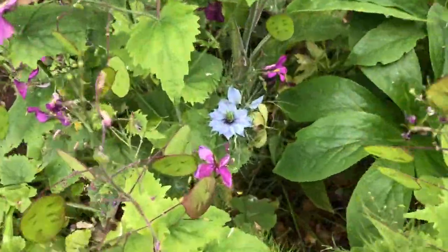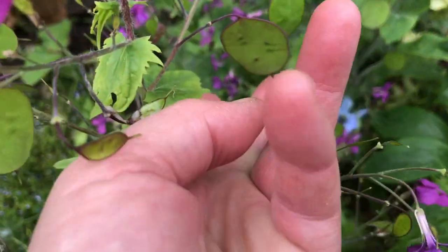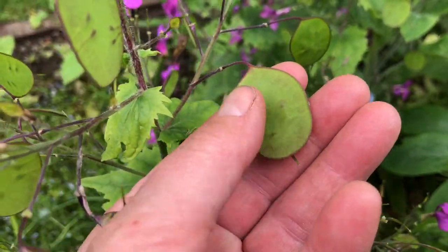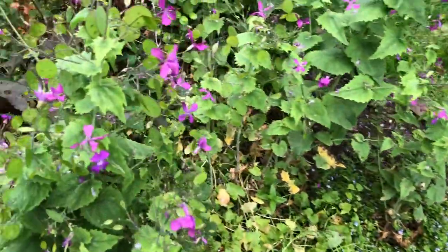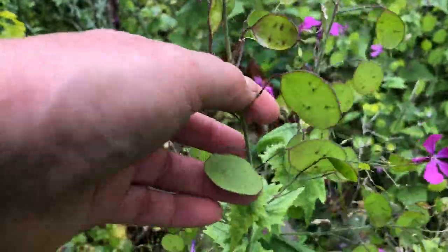Oh look, the love in the mist is coming out. And the honesty seed heads — these are the honesty seed heads, and when they ripen they go silver. They're like silver dollars. So you can see there's loads of honesty seed heads forming.